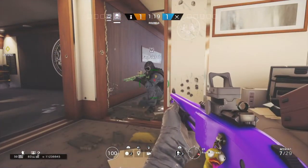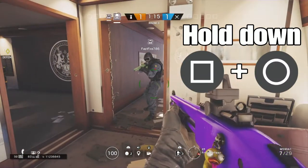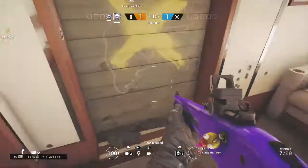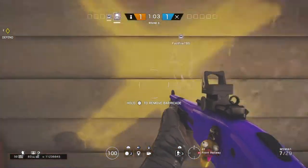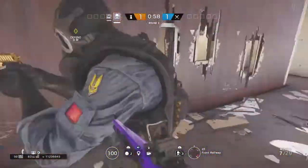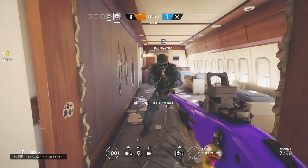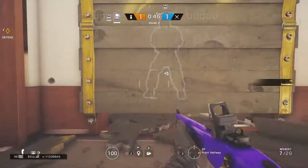So what you do, guys, you hold square and circle at the same time and this will happen. What that is, is that when he's barricading, it won't actually make the barricade noise, so it won't use the nail gun. So I'll do it — this is what it looks like from my screen.